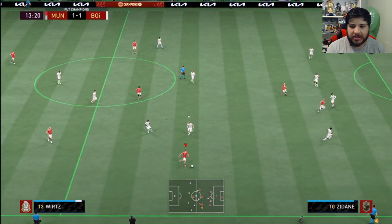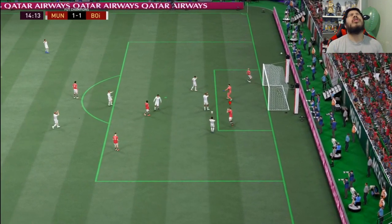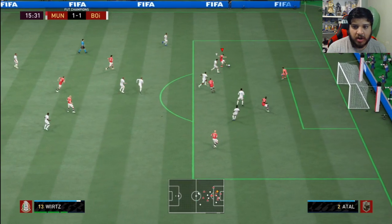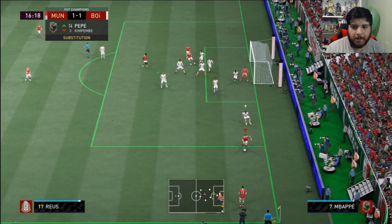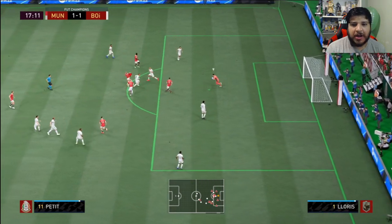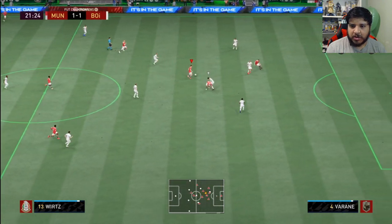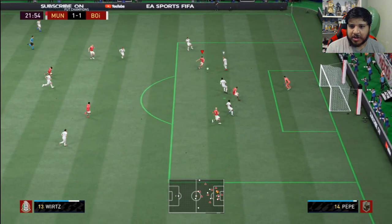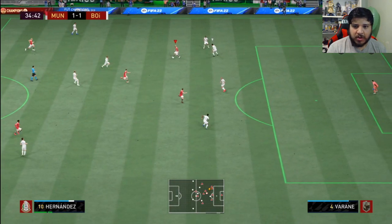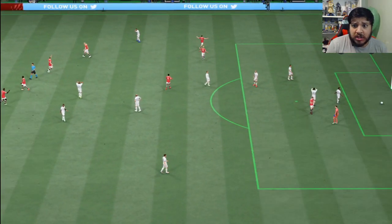Good pace, very good acceleration — maxed out acceleration, very nice sprint speed. Beautiful dribbling, good burst of speed — look at that 98 acceleration. Beautiful spin, beautiful ball control, so smooth. That's a goal! Vamos, let's go!